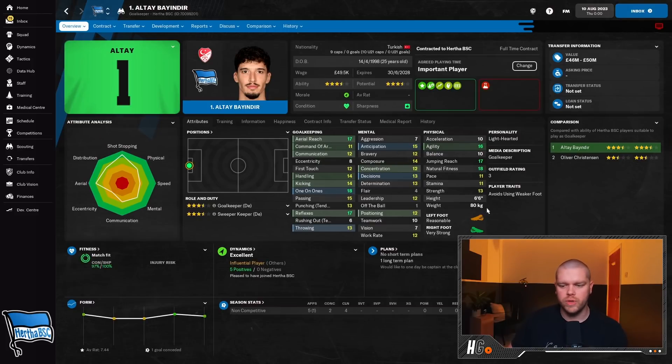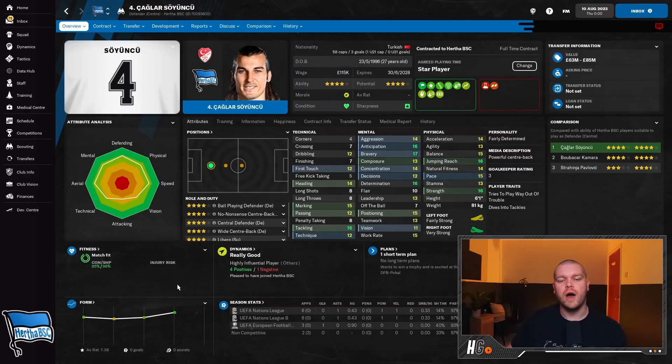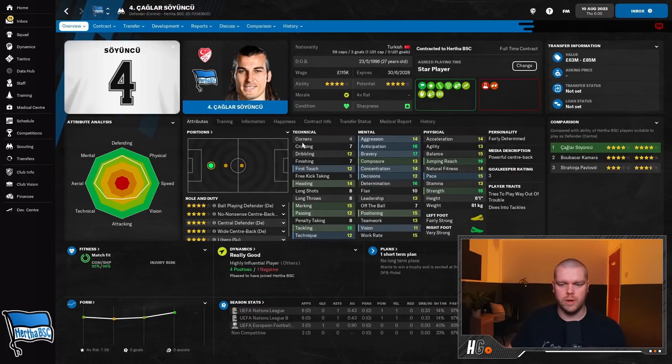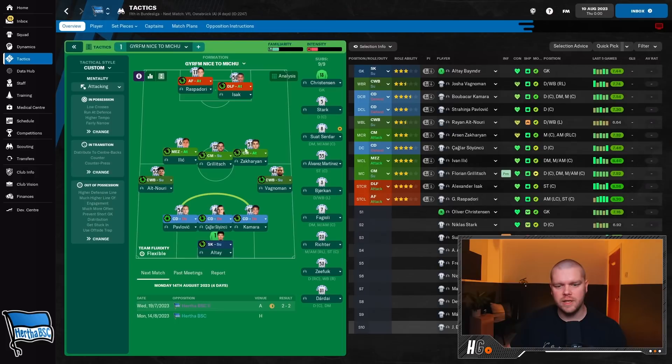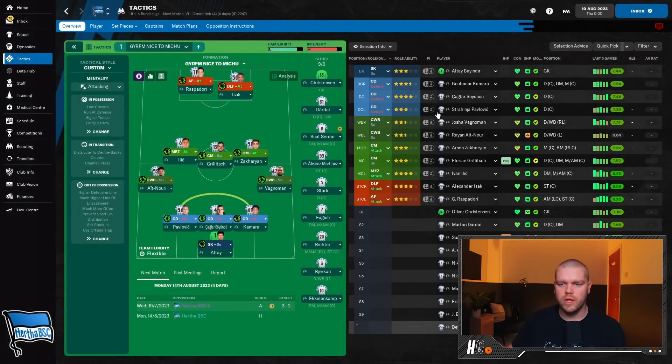For the goalkeeper, I've signed Altay Bayindir from Fenerbahce - 7.26 rating last season, 13 clean sheets in the last two years, 18 one-on-one, 17 reflexes, great aerial ability, six foot six. We paid 17.75 million for him as an upgrade. I also signed Soyuncu from Leicester City for 44.5 million, potentially up to 55 million if we win the Bundesliga. He's a beast at the back and I'm hoping that extra defensive quality will really make a difference.